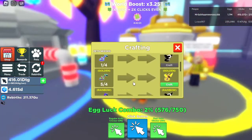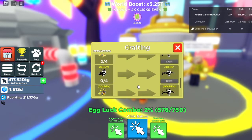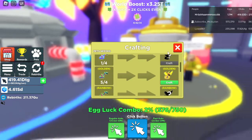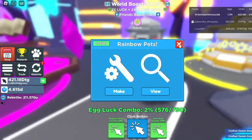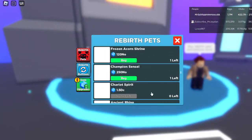Can we craft anything? Oh my gosh, we can craft something! At least five glints. Nothing from the Raven Machine. Let's see what the Rebirth Pet is.